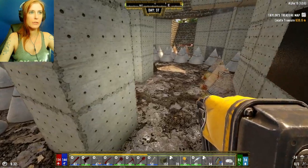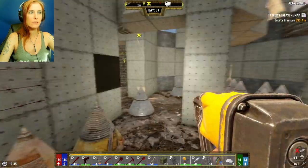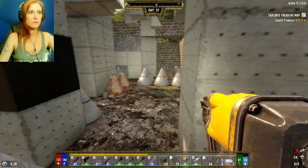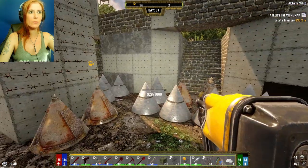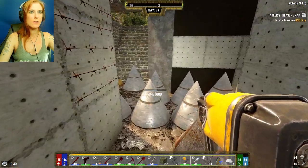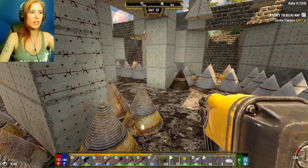Maybe I can put some barbed wire over the top of them to hold them on there longer. Maybe. I am on the barbed wire - that's good. Ow! Yeah, I need to get it off the walls. It's actually hurting me. Trying to come in here and fix stuff and it's hurting me.